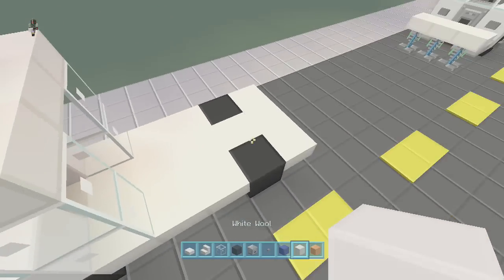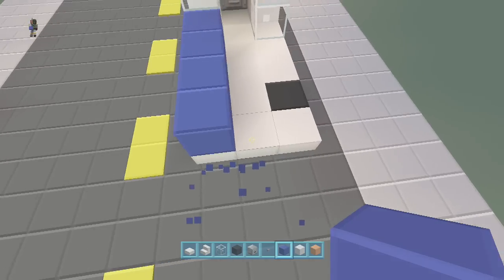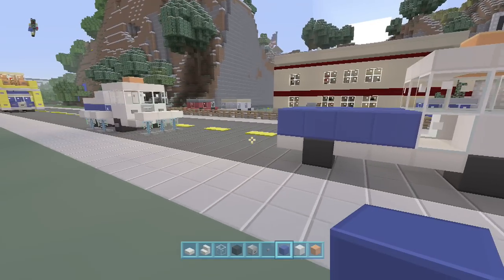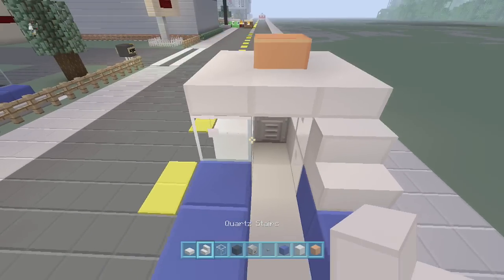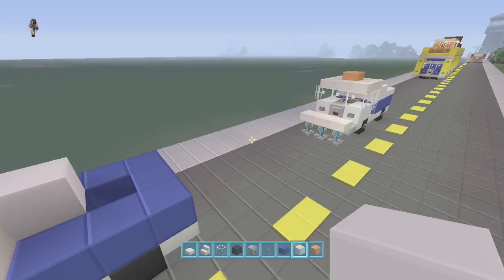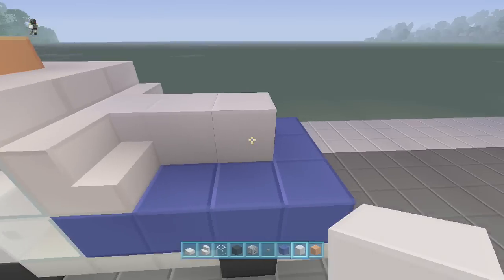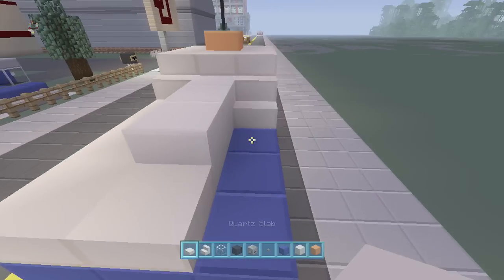And on the back wall, you've got to wrap blue around on this next level, all the way around. You can go whatever color you want — you can go green or red or whatever. And then you're going to lay some steps there and there, and you're going to put your white wool here, having it come back to one before the end, and just wrap the quartz slabs around here.